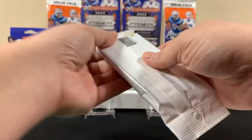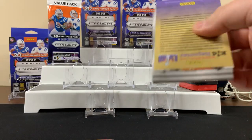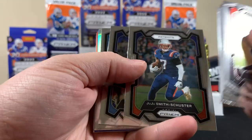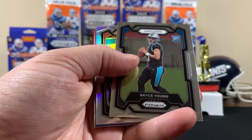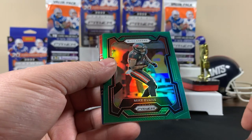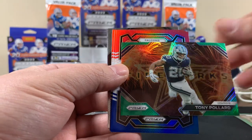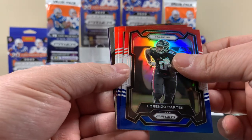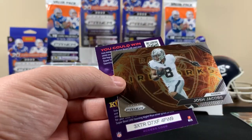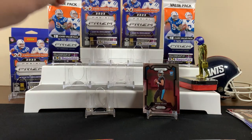All right, let's do a value pack — let's see what we got. Value pack, let's again go through the base kind of quick. I see something shiny — that's a good rookie. We got a silver Mike Evans on the green, fireworks Tony Pollard, red-white-blue Carter, Evan, AJ Brown, and a Josh Jacobs fireworks on the back. That wasn't a great value pack.